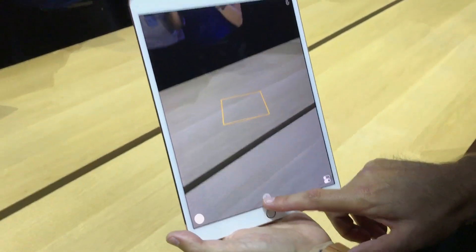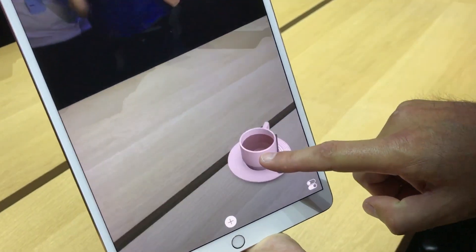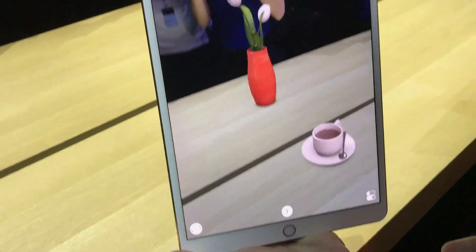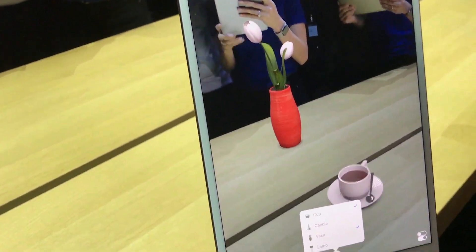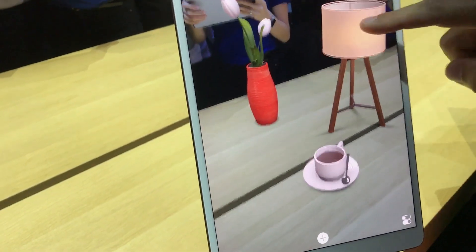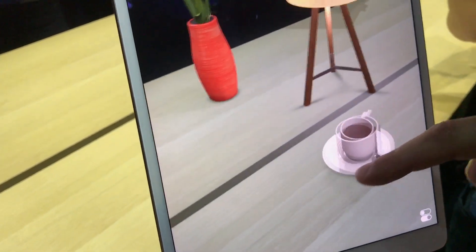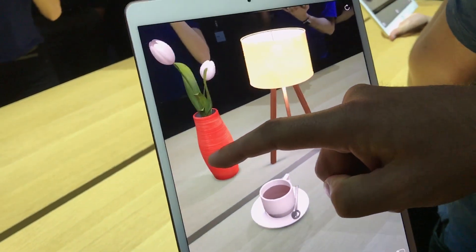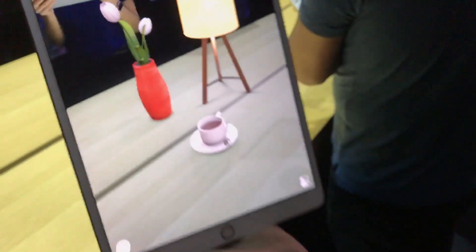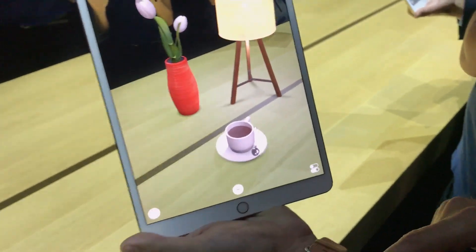Apple is getting serious about AR with ARKit coming in iOS 11, and we wanted to give you guys a very quick preview. As you can see right here, we already have a cup of coffee on the screen that's not really here. We're inserting other objects into the field — some other options include a lamp, and what's interesting is as you move objects closer and further away from the lamp, it'll start to take on some of those light properties. This is just something made for developers to help them get a feel for what you can do.